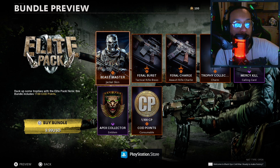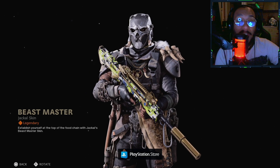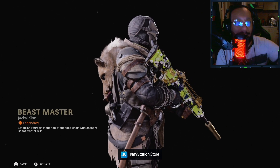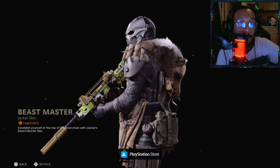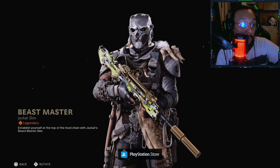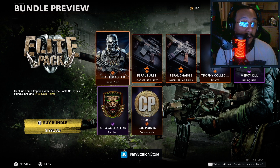Alright, taking a look at what's included in this bundle: first up we get the Beast Master outfit for Jackal — the Jackal operator. Look at this — it has a full-on boar on his back! This outfit is sick, this is dope, this is a really cool outfit.